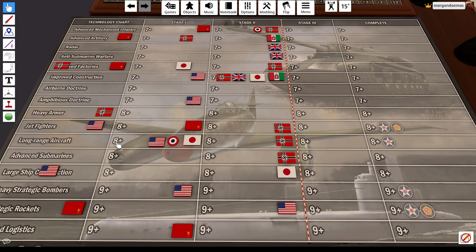Germany already has five techs in stage two. Britain's got three. Italy's got two. Japan's got two. Just a massive, massive set. It's really going to be interesting to see what happens over the next two turns, as techs might get completed. It's really a big deal on turn eight — who is able to complete a tech and what are they able to do with it.